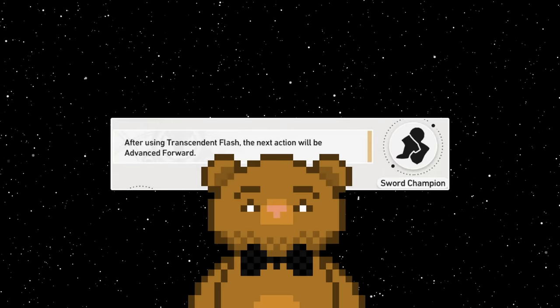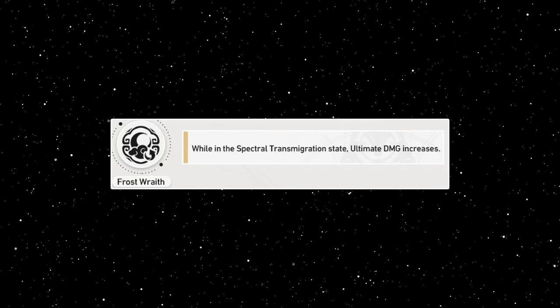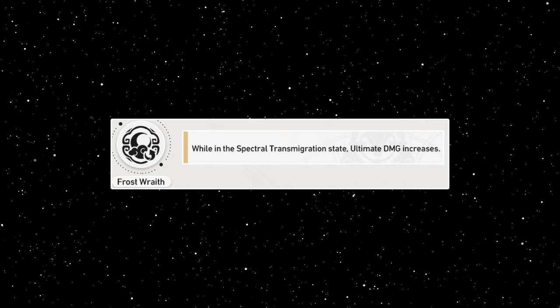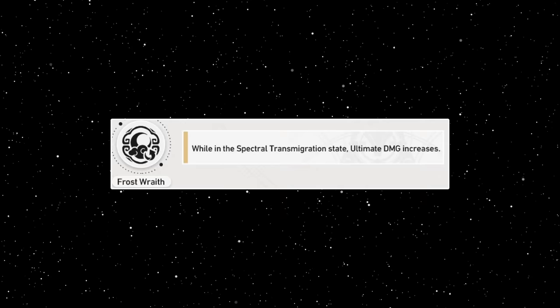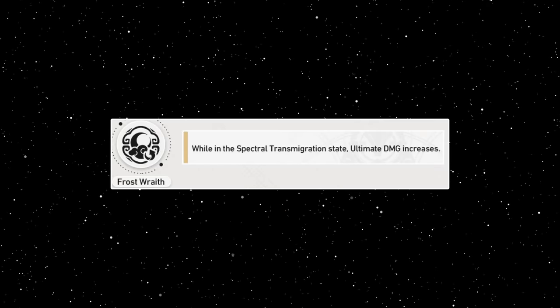It is a very nice trace though. The final trace will increase her ultimate damage when she is in the spectral state. This means she will want to enter the state using skills and not her ultimate, which was already kind of necessary due to the attack buff not benefiting her ultimate unless she was already in this state. This just further incentivizes this rotation. What this also means is you can have two stacks of Syzygy and ultimate during it, to have another turn of this spectral state.